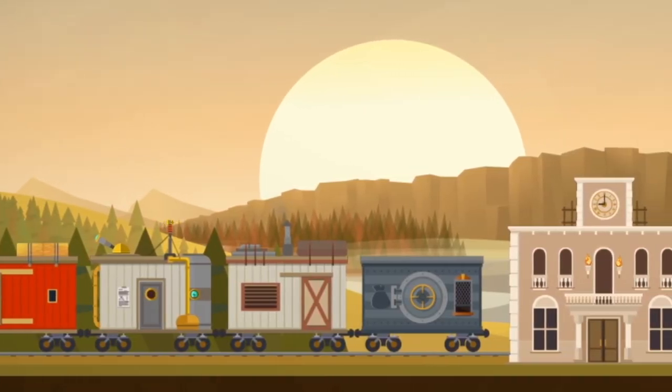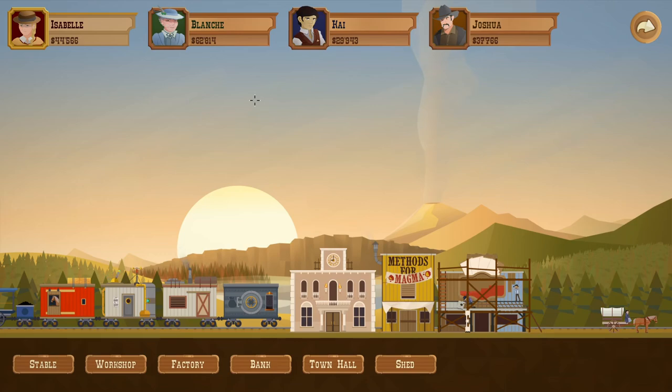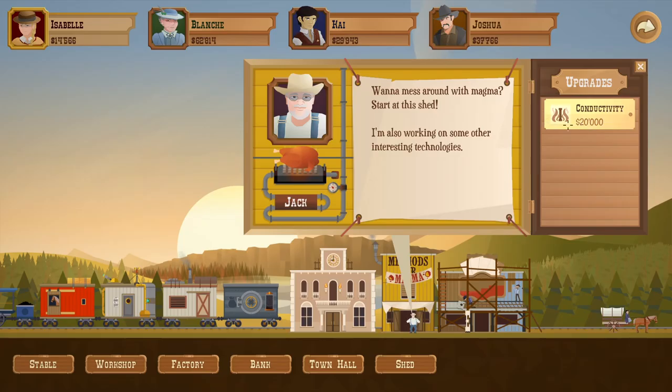Hello everybody and welcome back to Turmoil. Last time we made a bunch of money, we did really really well. I'm fairly pleased - we did make a lot of mistakes, but I'm still fairly pleased with our progress. We're gonna unlock the magma shed today, we're gonna buy this immediately, cause we do wanna be able to drill through magma if we find it. I assume we will be finding it very very soon.